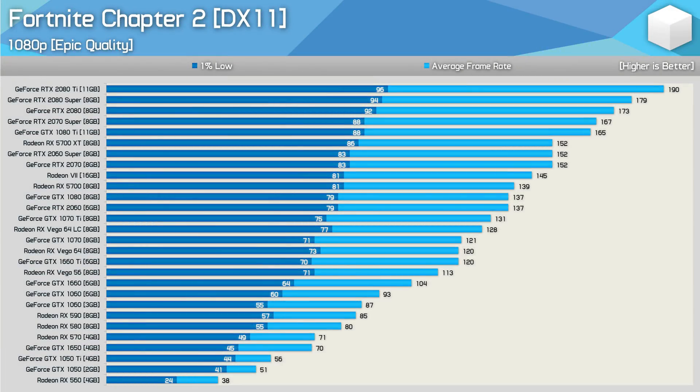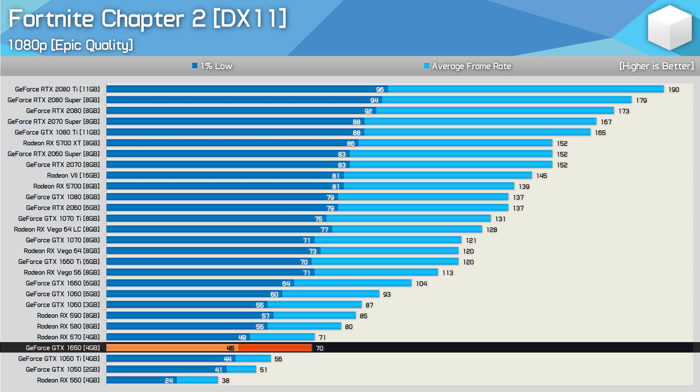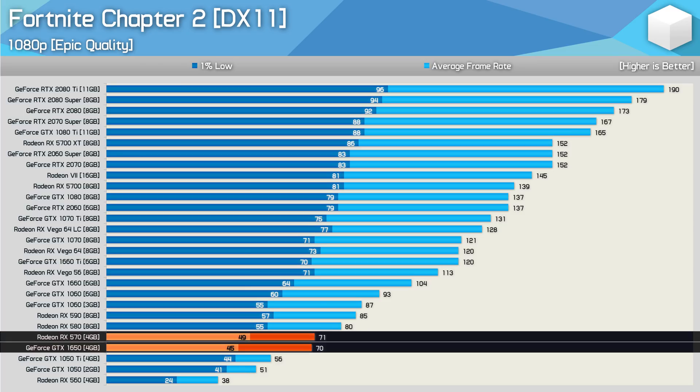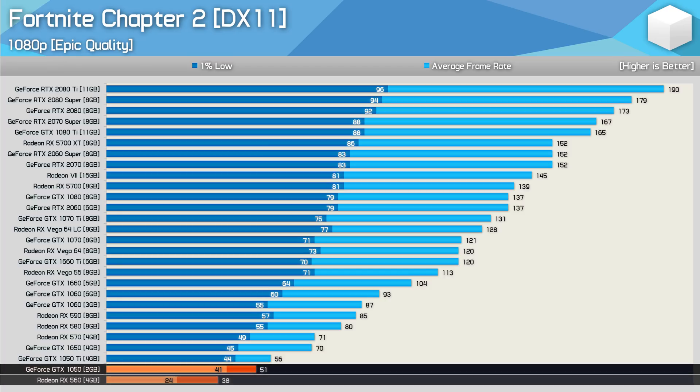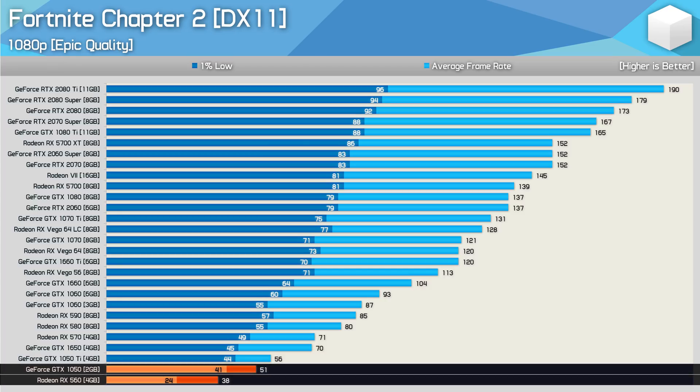Starting with the epic quality results at 1080p, it doesn't take much to play Fortnite at 1080p with max quality settings. A lowly GTX 1650 will deliver 70 FPS on average, and the same goes for the RX 570. Typically the RX 570 is a good bit faster than the 1650, but with Fortnite being an Unreal Engine game, it does tend to favour NVIDIA hardware. This is more evident comparing the GTX 1050 and RX 560 — the 560 was just 2% slower on average in over 30 games, but here it's 25% slower.